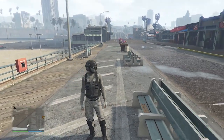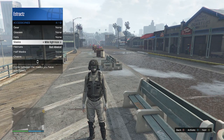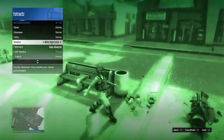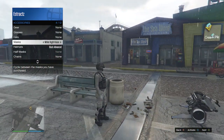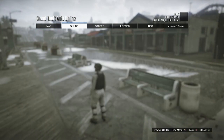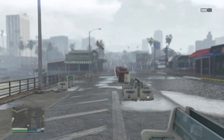Now, if you guys do want to activate the night vision goggles, what you can do is pull up your interaction menu, go to style, go to your accessories, go to your masks. And then if you guys are on Xbox just press X, or if you're on PlayStation press square, and you can activate the night vision goggles like this. Now, if you just want to deactivate it, press the same button that you did to activate it. So if you guys just want to go to the clothing store and save it, you guys can do that now because we're finished. I hope you guys do like this outfit. After you have saved it, we can now move on to the fourth military outfit.